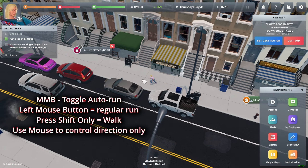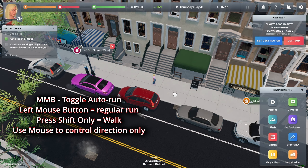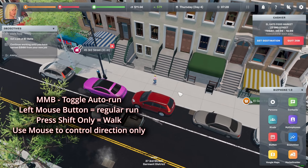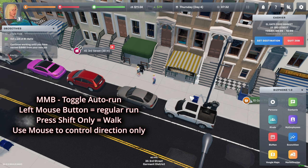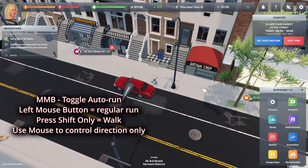If you want to stop auto running, you just press middle mouse again — boom. Now if you don't want to auto run, you can just use left mouse button, just like in Diablo. If you press Shift you'll be walking; if you release Shift you'll be running. But if you want to continue auto run, you just press middle mouse button in that direction, and there you go. Simple as that — you just keep running and move your mouse, just like Diablo.